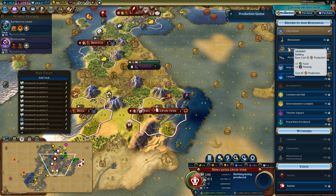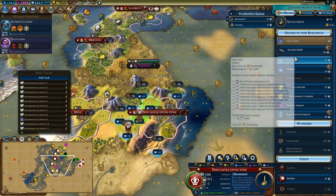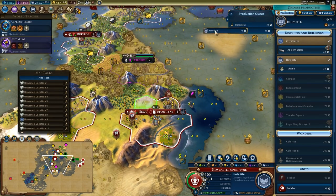Maybe I just go for the basic buildings — monument and granary — for a lot of growth. I think I'll throw down the holy site but won't quite build it yet. It's fairly cheap to reserve the spot.